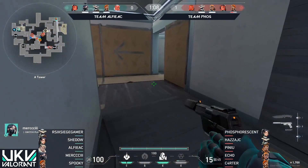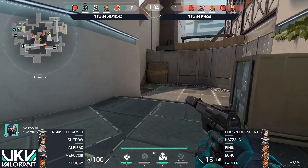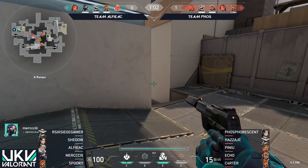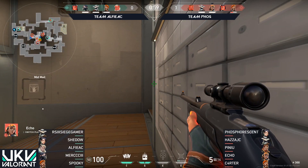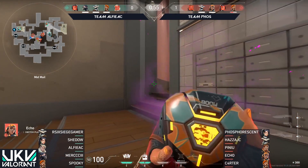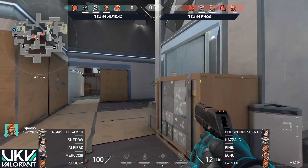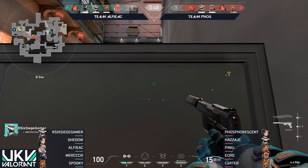Brought down to a 3 vs. 3 situation. The Brimstone on Team Phosphorescent is tagged up slightly, but the attackers do have a very healthy amount of map control once again. Mercy will explore towards the main side of things, try and gain that information for his team. But Team Phosphorescent are just happy to sit in place at the moment.